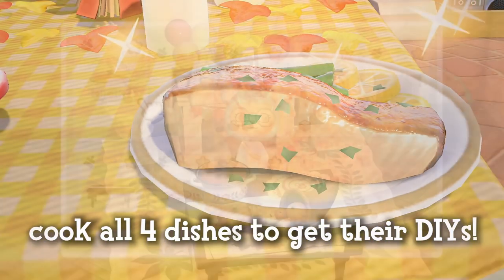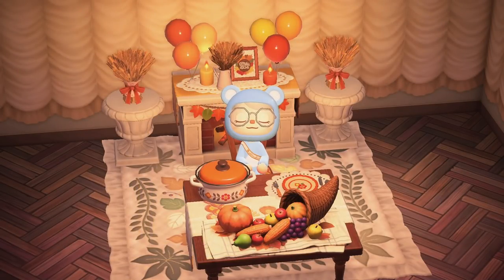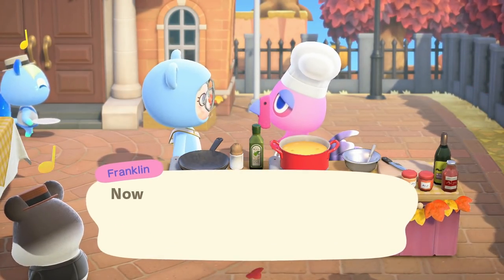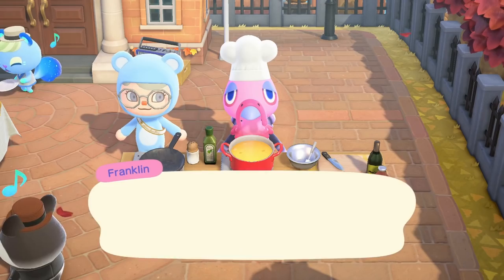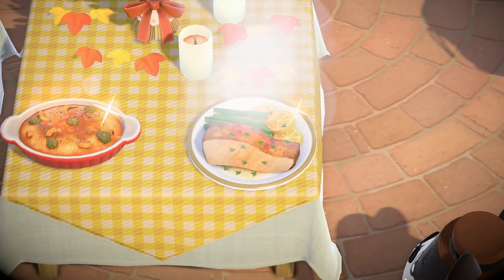But the prizes don't end there. There are eight additional DIYs you can receive, which include the Turkey Day Casserole, Turkey Day Chair, Turkey Day Decorations, Turkey Day Garden Stand, Turkey Day Wreath, Turkey Day Table, Turkey Day Table Setting, and Turkey Day Wheat Decor. You can get these prizes by enhancing dishes, which means giving Franklin the secret, aka unconventional, ingredients. Every time you enhance a dish, Franklin will give you a Turkey Day DIY item.